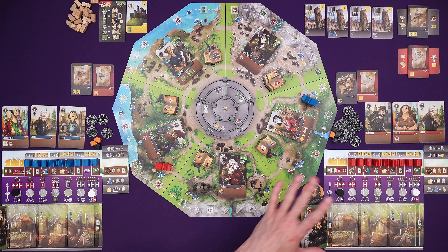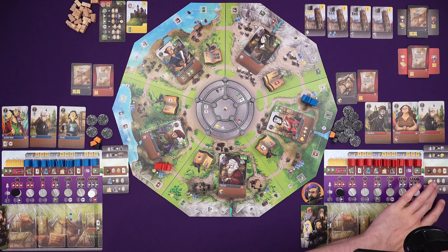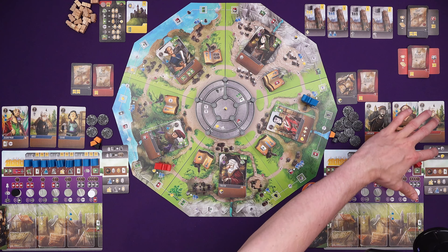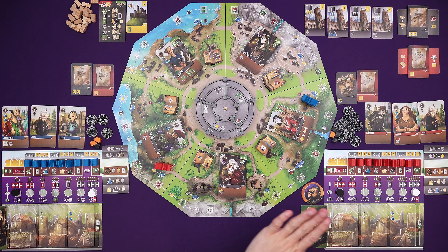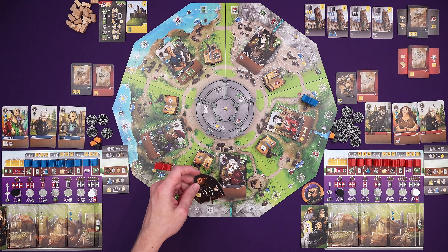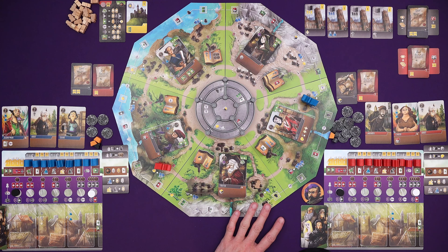We find ourselves in pretty much the same state you would in a multiplayer game, apart from we have reference cards. In a four-player game each person would have one of these. In a two-player game we have to double up, so we've got two reference cards - the one tucked underneath means if any player takes a manuscript of these colours, I will get one of these resources. We each got to pick a starting townsfolk and a starting card that gave us a load of resources. Mine has given me a ton of money, and the Overlord is out on the board.